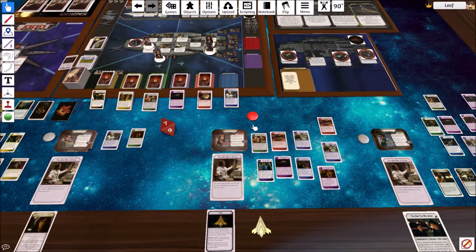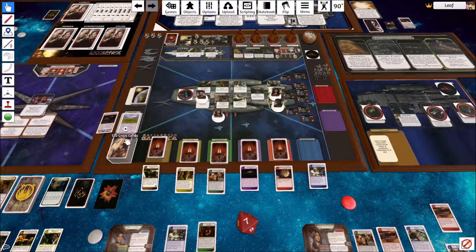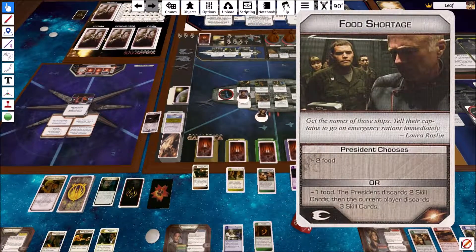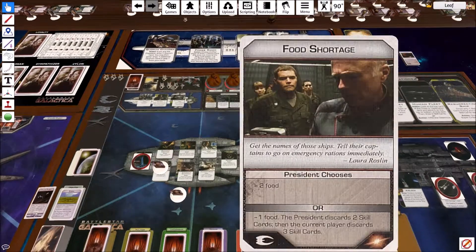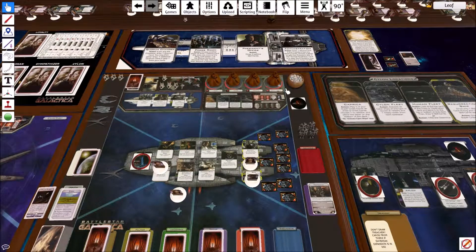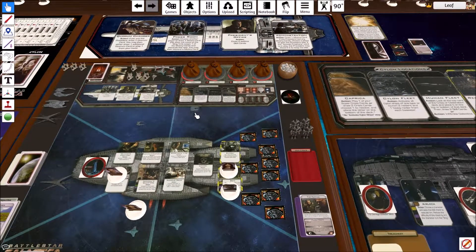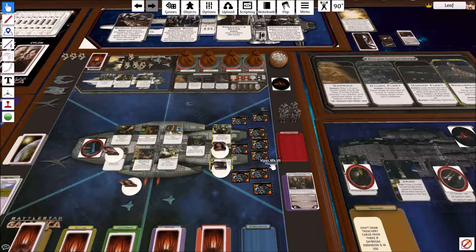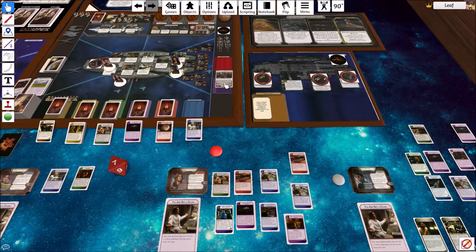At this point we're going to check something. It's a crisis — President chooses. Unfortunately, the president is currently Laura Roslyn. She can either go minus one food and discard cards, or make the current player discard cards. I think she's going to go for minus food since we're at five food now — she's going to go minus two food, bringing it down to three. We're currently at five distance. Raiders activate, a raider moves in and sees the civilian ships waiting. I do have one viper back there, so it'll attack that first. And then we get a jump prep.